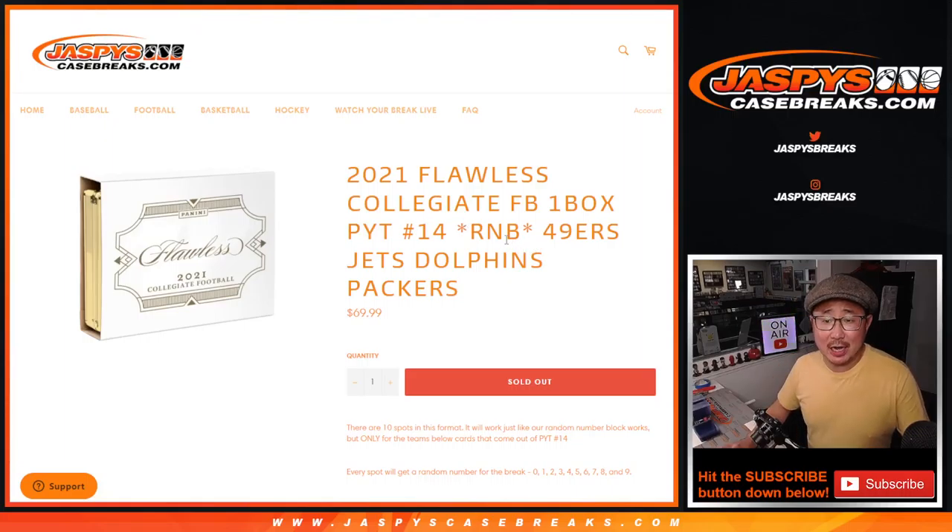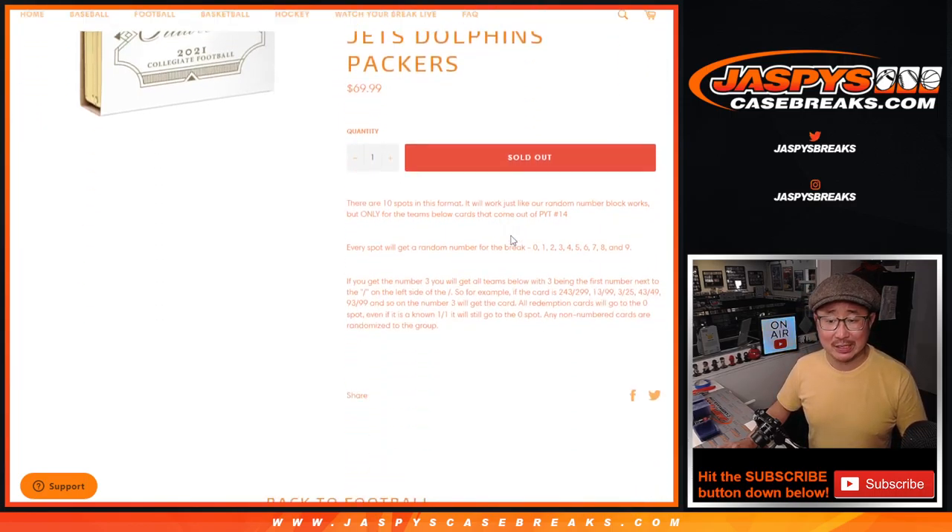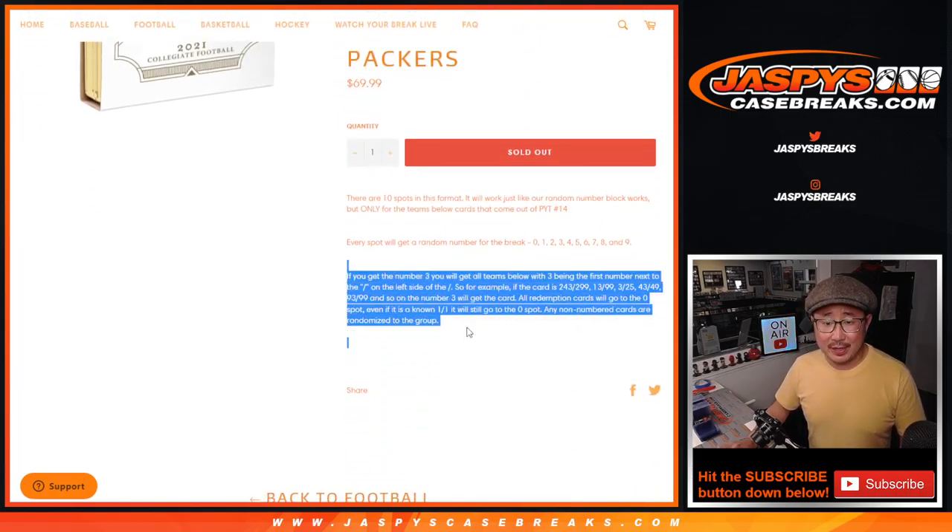Hi everyone, Joe for JaspiesCaseBreaks.com coming at you with a Niners, Jets, Dolphins, Packers random number block randomizer to help fill up — pick your team, number 14. If you're watching live, I'm going to do one more of these random number block fillers and then we're in Breaksville. That's how it works. If you're not familiar with it, it's in the description. Check it out.